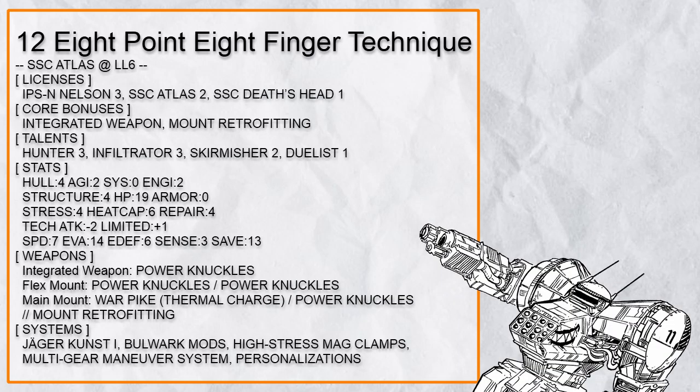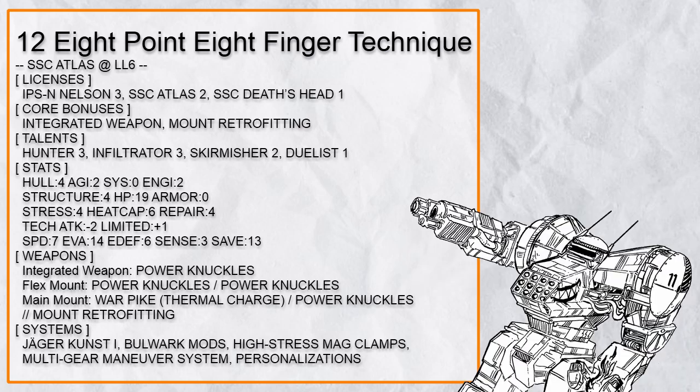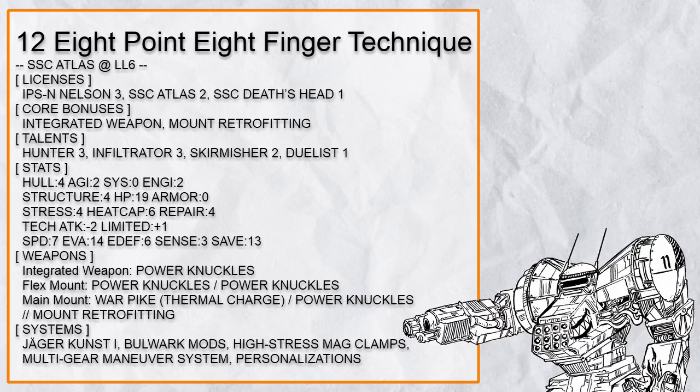Twelfth in the list is '8.8 Finger Technique,' a Power Knuckles Fisticuff Atlas. The basis of this build is that Atlas loves prone targets, and Power Knuckle can knock targets prone — so obviously a build with 4 Power Knuckles is very good for Atlas. Integrated Knuckle with Hunter and Skirmisher means this build could smack someone for free from 10 spaces, and as soon as the target is prone, destroy them with a Thermal Charged Warpike. Infiltrator with Atlas is just incredibly powerful, mobility is handled with Bulwark Mods and High Stress Mag Clamp, and MGMS is here for even more prone.